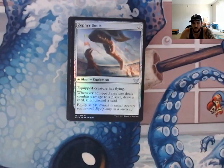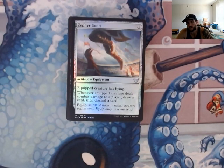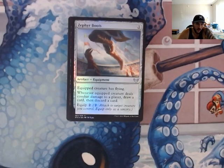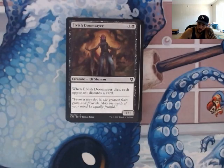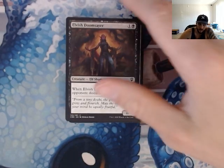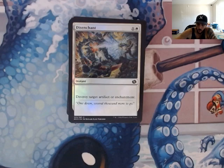Zephyr Boots — the equipped creature has flying, and then when a creature deals combat damage to a player, draw a card, discard a card. We're not really too worried about drawing and discarding — if anything this gives us more options, so it's basically almost like drawing two. Elvish Doomsayer — when he dies, each opponent discards a card. Unfortunately it's not when he enters the battlefield, but we're just going to sacrifice him anyways and make opponents discard as much as we want.